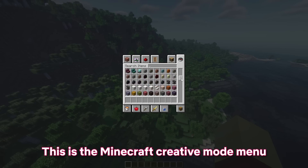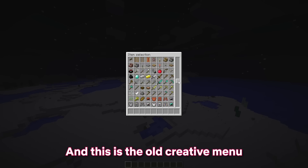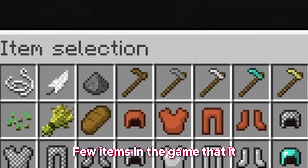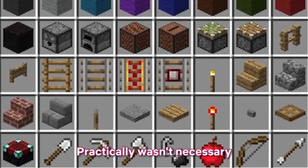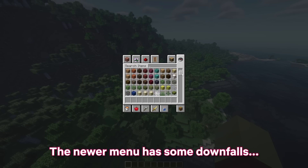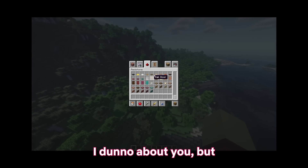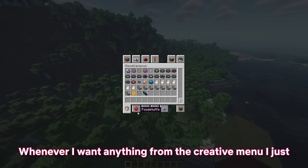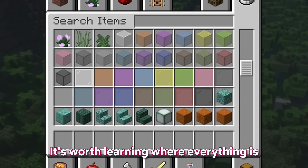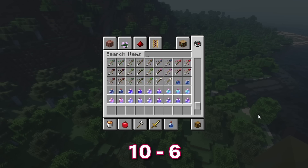This is the Minecraft creative mode menu we all know very well, and this is the old creative menu — what a throwback. The old menu has no search function, because there were so few items it practically wasn't necessary. However, the newer menu has some downfalls — primarily that most tabs I never use. Whenever I want anything from the creative menu I just go to the search tab and type it in. It's cluttered and messy, and I don't like it. 10-6.